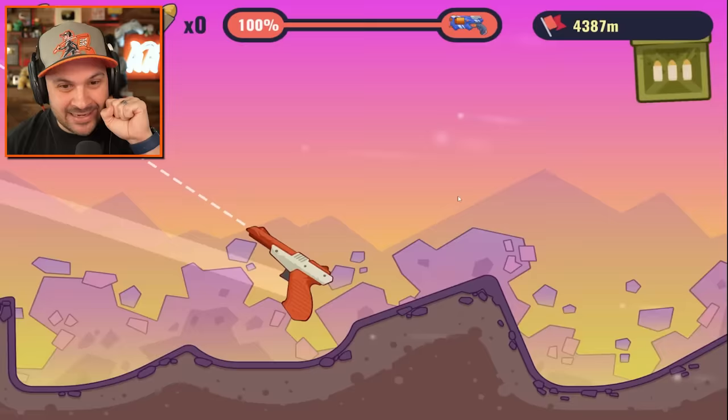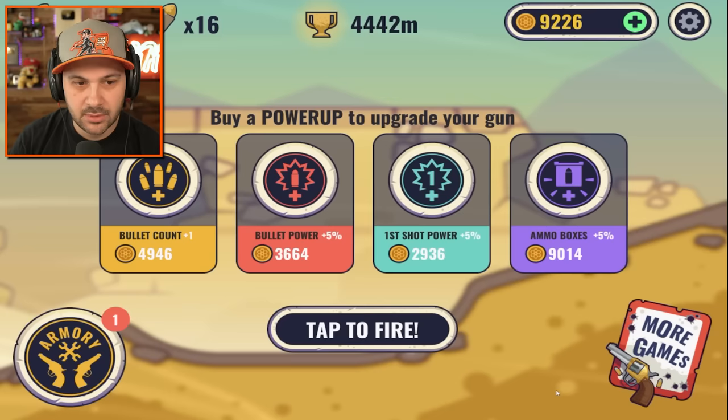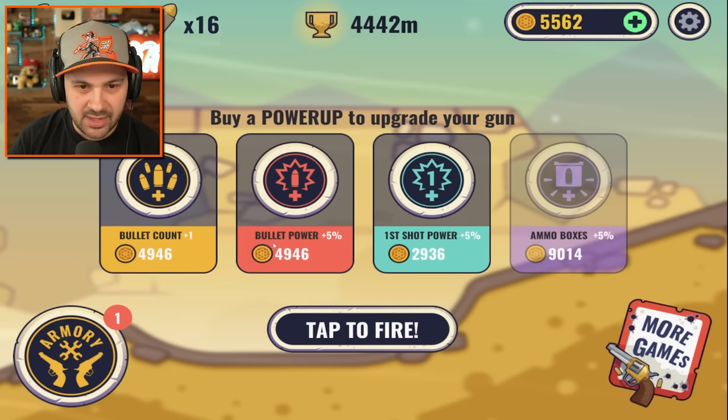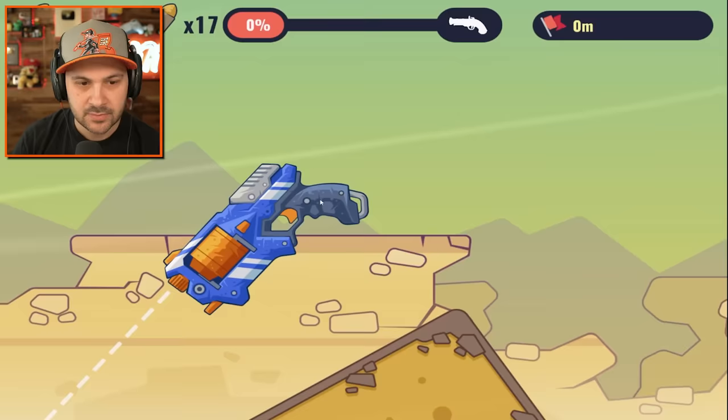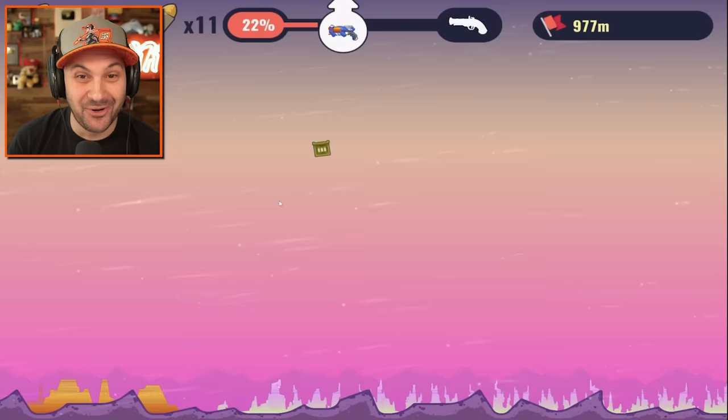It's still going! Never give up! $4,400 — I'll take it. I can only upgrade the ammo box once, that kind of hurts. Let's upgrade this and go into the armory. The Armstrong — what does this thing do? Let's find out — shoots lasers! I love it.